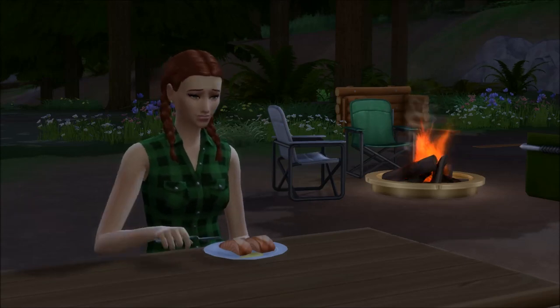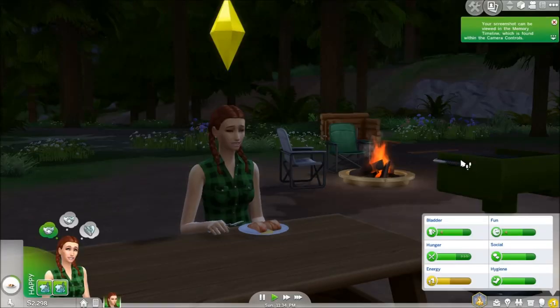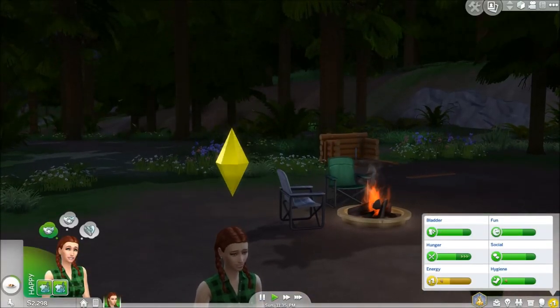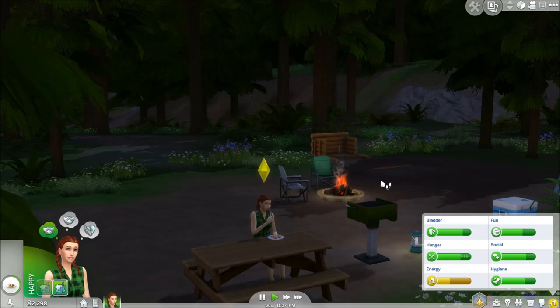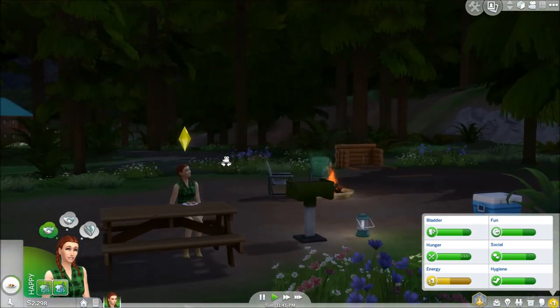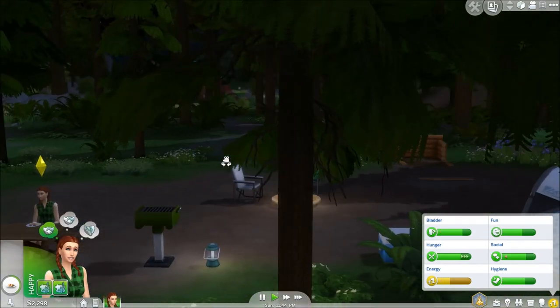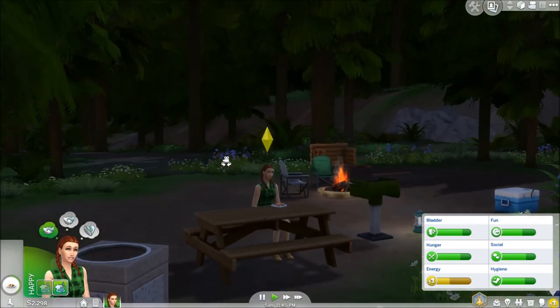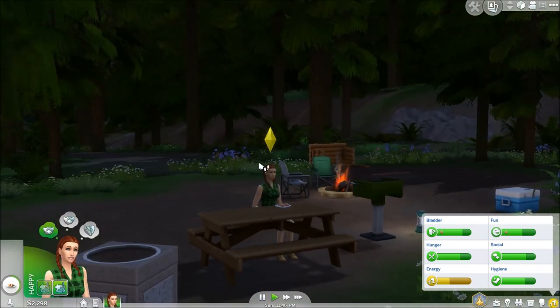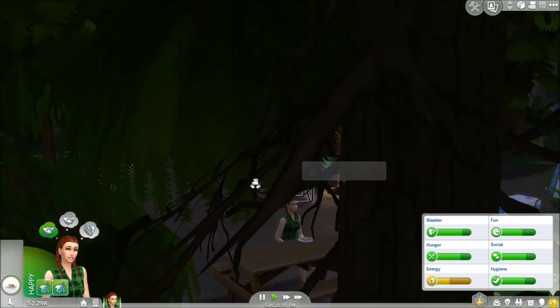She just got bitten by a mosquito. I wish there were more campgrounds — I wish all these different areas were campgrounds with different people camping. It sucks that there's just one campground and a couple of cabins. I wish it felt more like a real campground with a bunch of different sims camping in tents — I think that would be really cool.